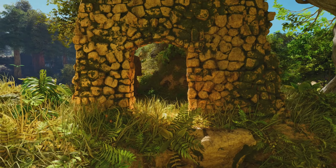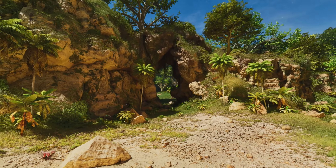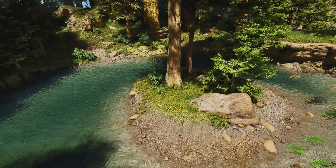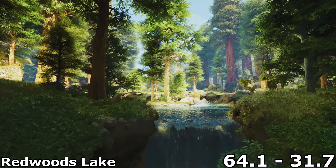This location also has easy access to the core set of materials — metal, crystal, and obsidian — all of which you can find at the nearby volcano. It also isn't too far from the winter biome, so that means easy oil and silica pearls. This central location on the map will offer a close route to pretty much anything you want to be doing on the ARK.